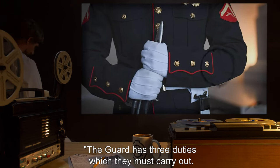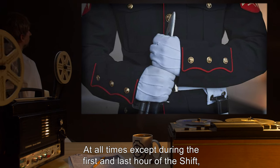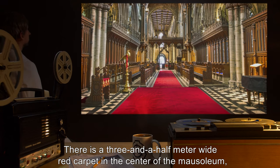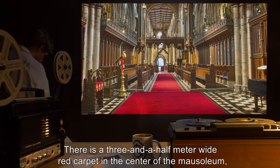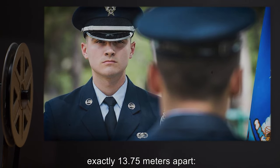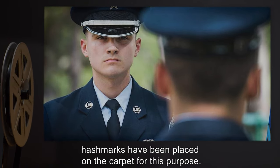The guard has three duties which they must carry out. The first duty is to maintain the watch. At all times, except during the first and last hour of the shift, there shall be two guards in the chamber of the Alpha Mausoleum. There is a three and a half meter wide red carpet in the center of the mausoleum, and it is 14 meters in length. The patrol begins with two guards stationed on opposite sides of the carpet, exactly 13.75 meters apart. Hash marks have been placed on the carpet for this purpose.